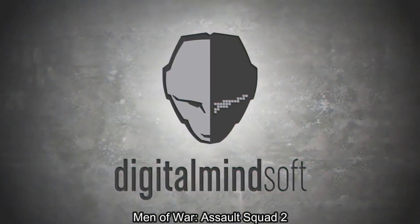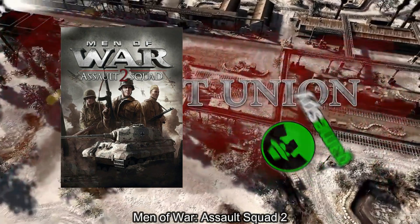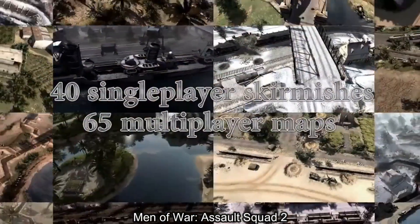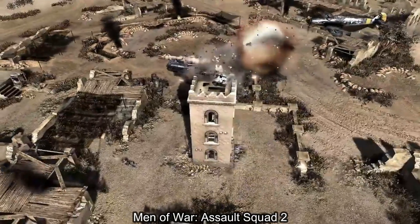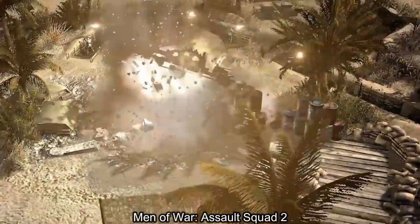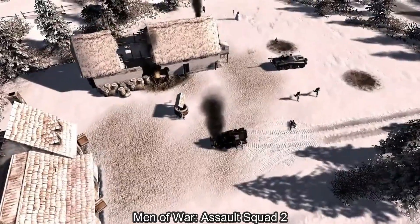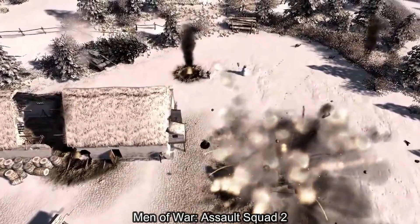Assault Squad 2 had an early access version in March 2014, but due to the GameSpy shutdown, it was pushed to an earlier full release on May 15th, 2014. The rushed release resulted in heavy performance issues and a broken net code after transferring to Steam servers. The game engine also ran in 32-bit, causing memory leaks, crashes, inability to handle higher polygon counts, and random performance drops in both multiplayer and single player — issues that were never fixed despite multiple DLCs.